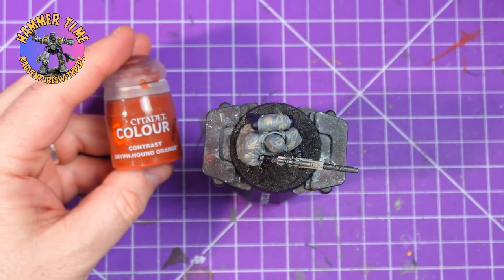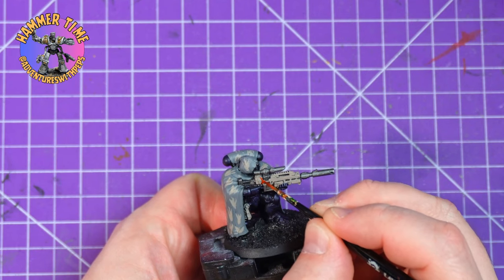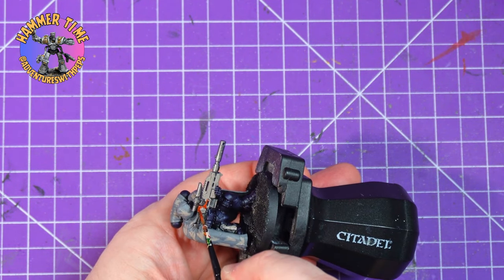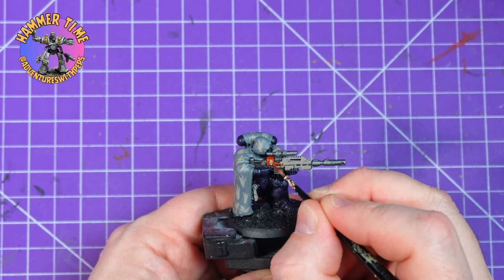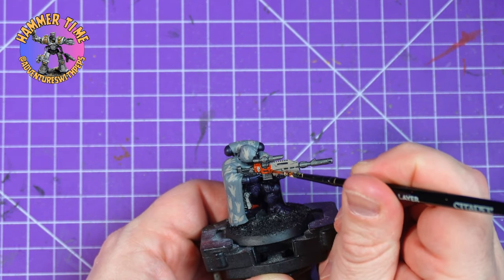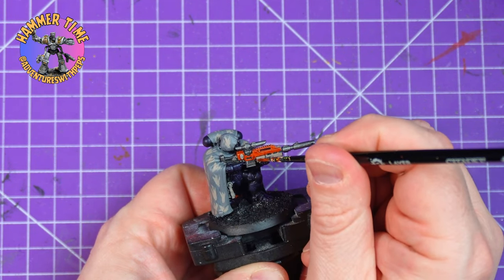For whatever reason, I have completely forgotten that these are meant to be stealthy snipers hiding in the bushes killing HQ choices, and I've instead decided to grab a bright orange and colour the gun casing in it. It makes no sense whatsoever from a military standpoint, but from a crazy Adventures with Peps sci-fi standpoint, this makes all the sense in the world. Why would it not be bright orange? I do love this paint — I love the way it goes on and the way it looks. But it just completely blows up my earlier phrase of being stealthy and sneaking around.